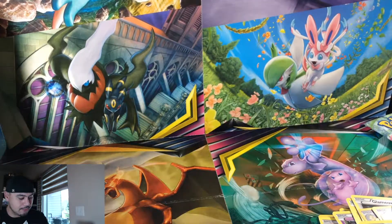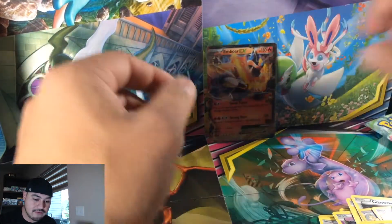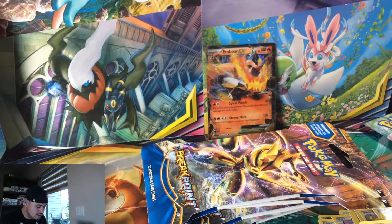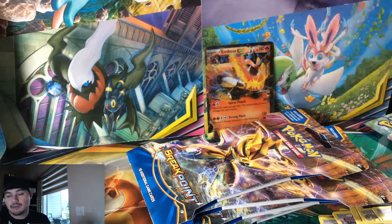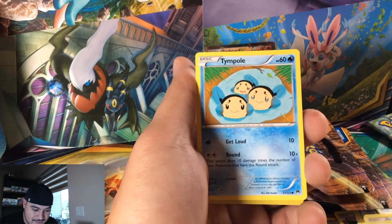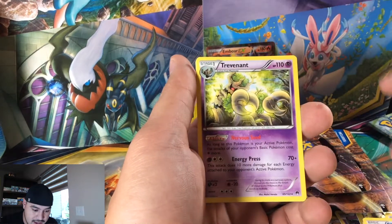That doesn't count as one of the hyper rares we're going after. I guarantee you guys hyper rares or rainbow rares every single opening, so an EX simply won't do. When we're going for the full art EX, that'll count. Numel, Honedge, Shelmet, Drapion, a reverse holo, and a Trevenant.